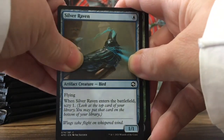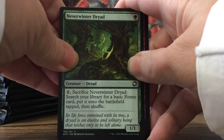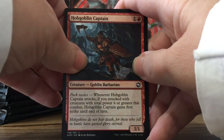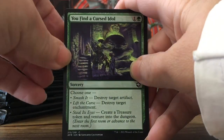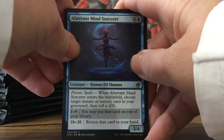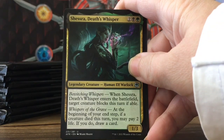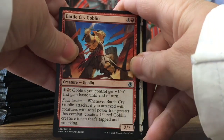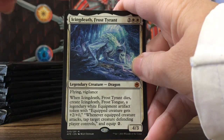Silver Raven bird. Neverwinter Dryads, 1/1. Hobgoblin Captain, very cool. Some new mechanics — You'll Find a Cursed Idol. Neal and Commons, a Behrends Mind Sorcerer, Shastra Death's Whisper, and a Battlecry Goblin. And it's a Mythic — Icyth Neph Frost Tyrant, that's cool.